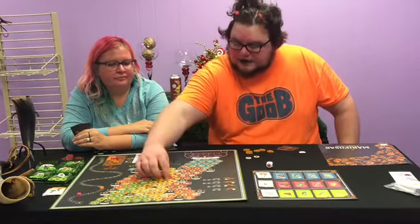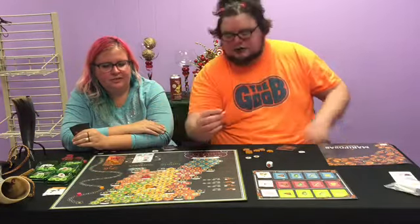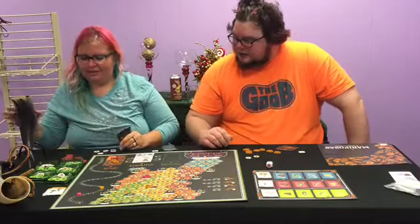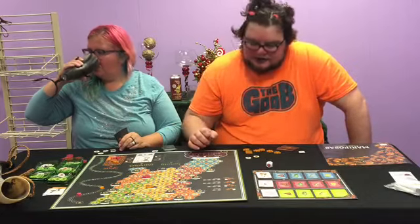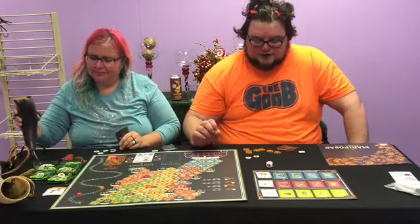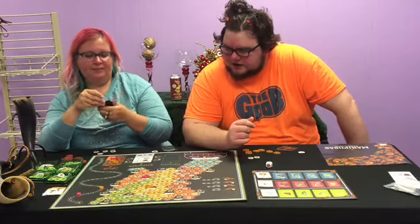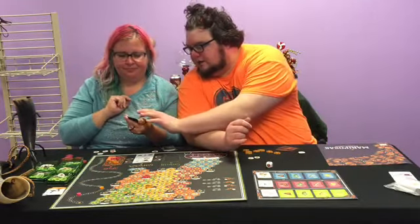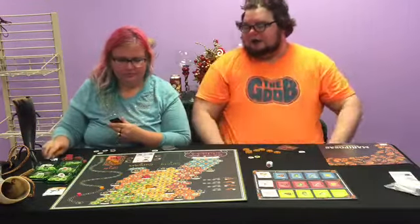Now it's the next season, so all generation-one butterflies die. Since you have fewer points, you go first this season. You use your card to move four spaces and pick up a flower, then choose any one adjacent flower as well. She moves one, two, three, four, lands on a sunflower space, picks it up, then chooses an adjacent flower to go with it.